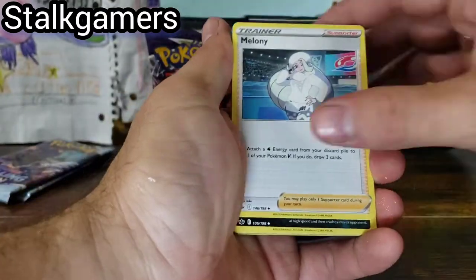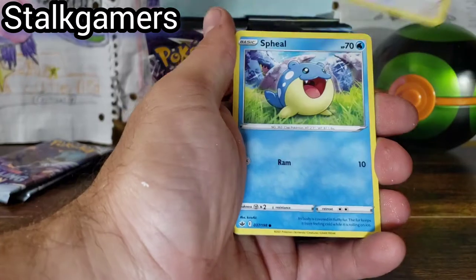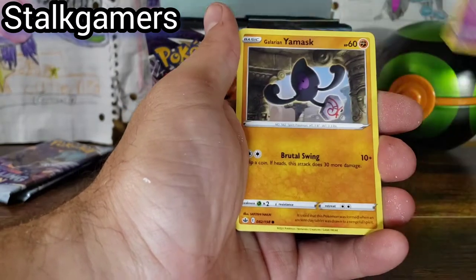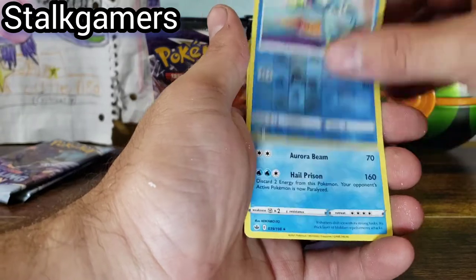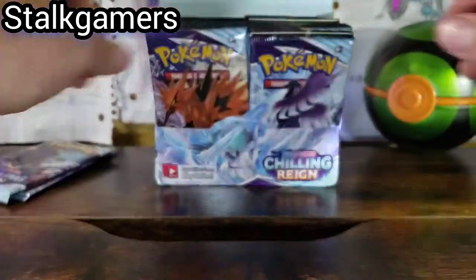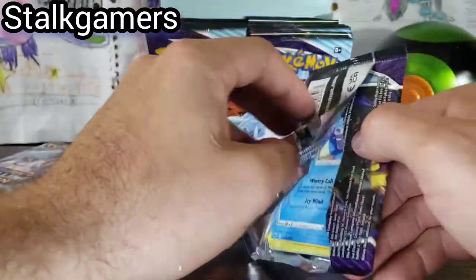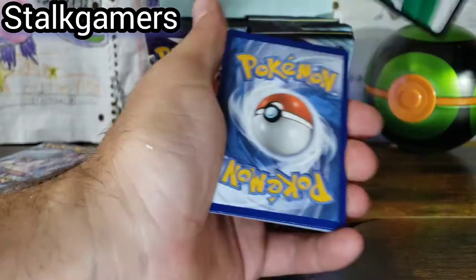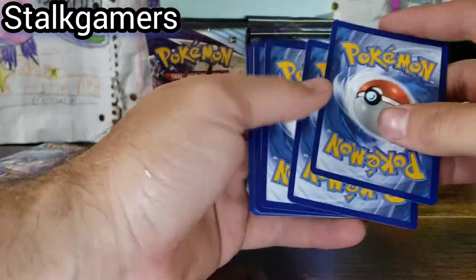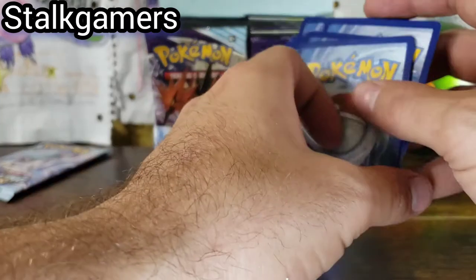So far, three solid greens. We'll see if we can get something good here. Drizzle. We got our Sobble, our Drizzle, and a Walrean. Non-holographic. So all the good stuff should be in the back. Our first white and green — I'm not going to lie, I have a big smile on my face. I am pretty much ecstatic right now. That looks pretty amazing.